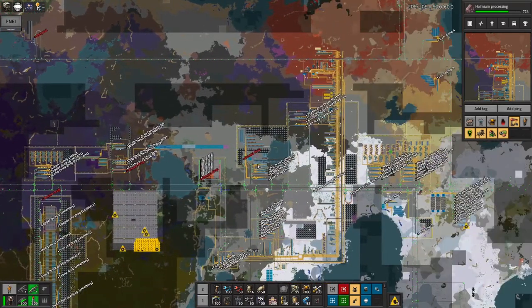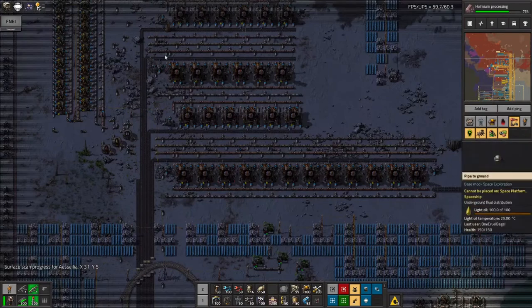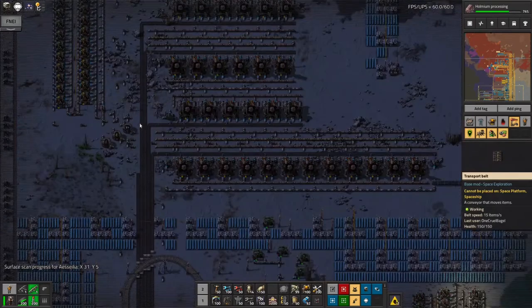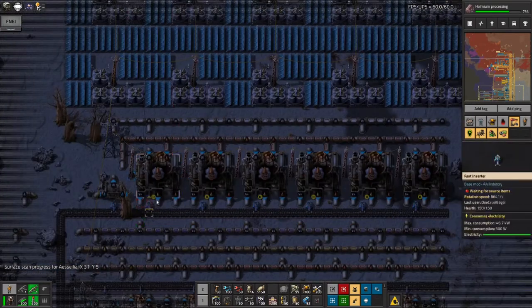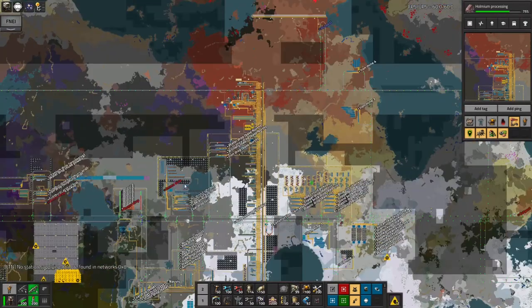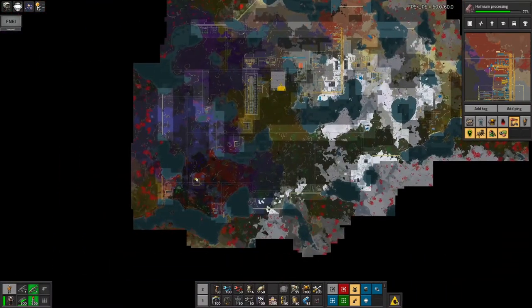Instead I tend to go for the coal liquefaction route. So what we're doing here is pumping in massive quantities of coal and turning it into the three types of oil. That works too. The advantage of the oil mine route is you don't have to worry about them running out — eventually an oil mine will get to its minimum yield and just continue dribbling at that speed. But if you fill it up with modules, that speed actually isn't so bad.